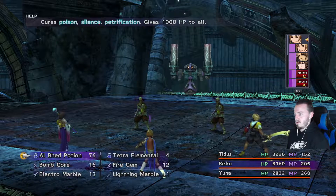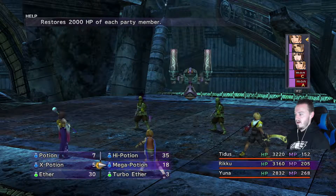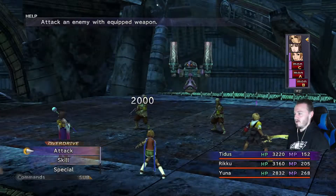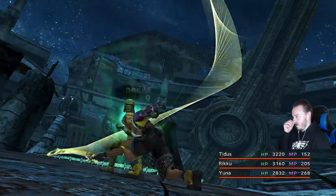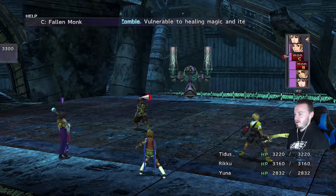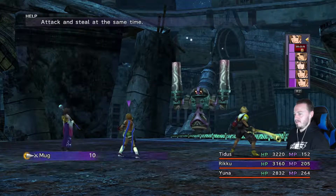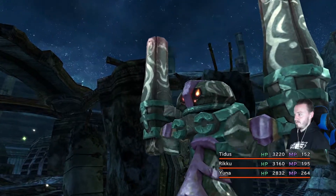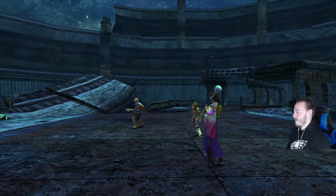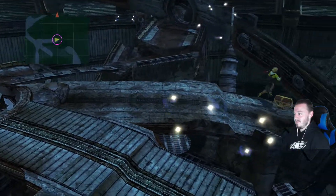Looks like I get two turns here. I'm going to use two Al Bhed Potions — oh wait, it's not going to take them out! I just wasted a Mega Potion and an Al Bhed Potion, and the thing still survived. Mug some more Holy Waters — three of them. We're going to attack again. So far, so good, we're getting some good experience. Another Mega Phoenix? Oh my gosh. Mega Phoenixes are kind of crazy.